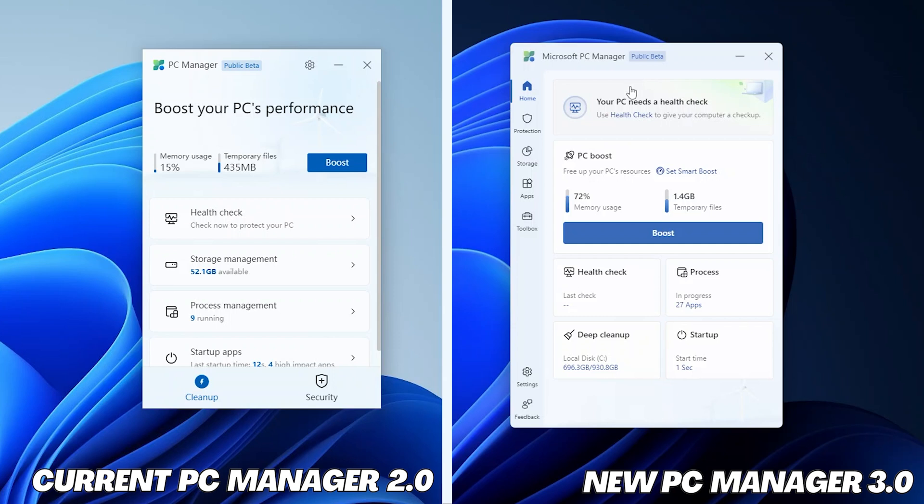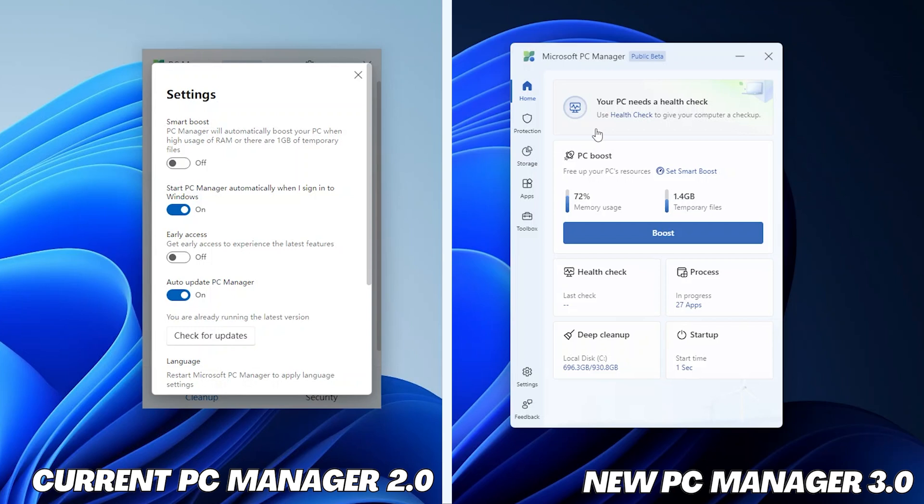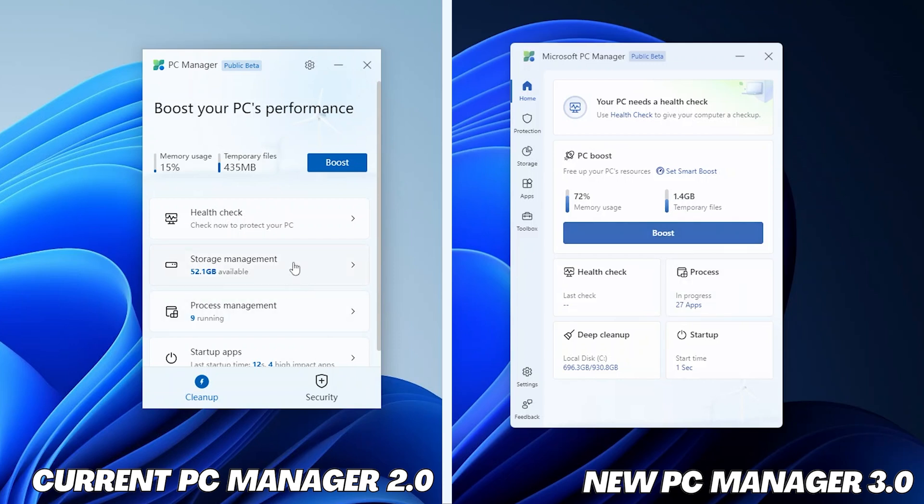At the top you can see a message bar saying your PC needs a health check, which is awesome. This feature also exists in the left-hand side version, but the newer one looks more proactive, letting users know to check it. If you talk about PC Boost, it is already available in both versions. One thing worth mentioning is that Smart Boost is now kept on the home screen directly, whereas previously you would only find it by going into Settings. So we can see how smartly the new home page is being utilized.